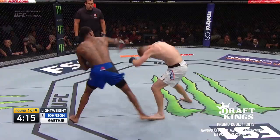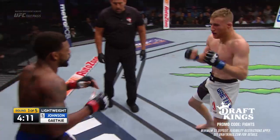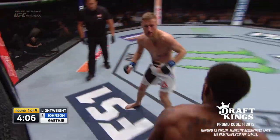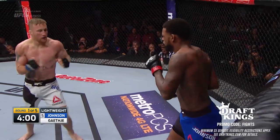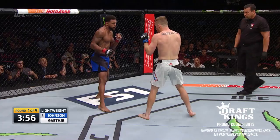Beautiful combination for Michael Johnson. We've seen Gaethje get rattled before, but he always comes back, has a great chin, and lands a right hand and then a knee as well. Excellent combination for Gaethje — he really does his best work when he can get his hands on you, punches into the clinch. He's got beautiful dirty boxing.